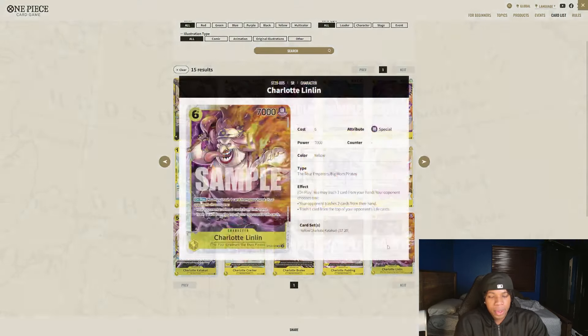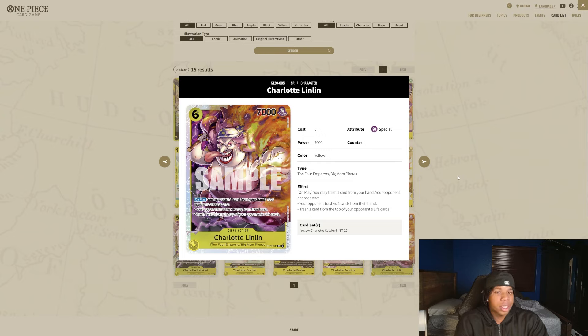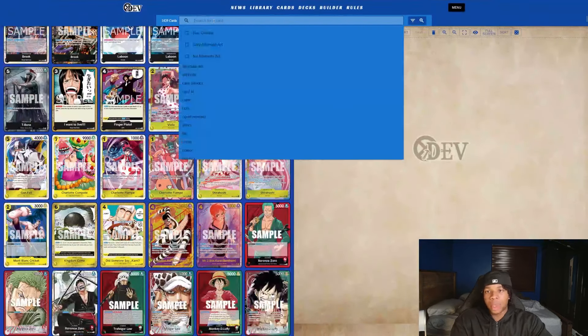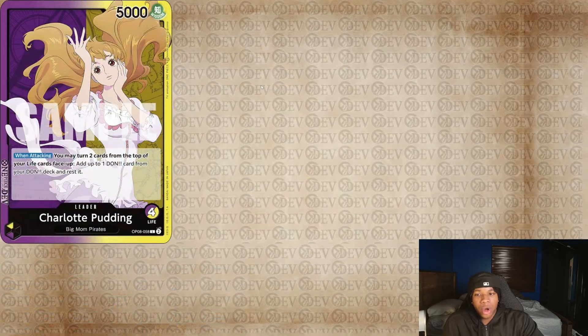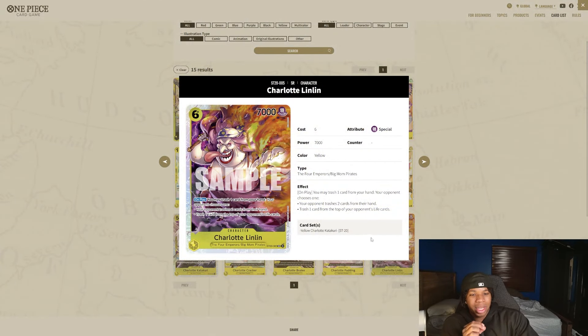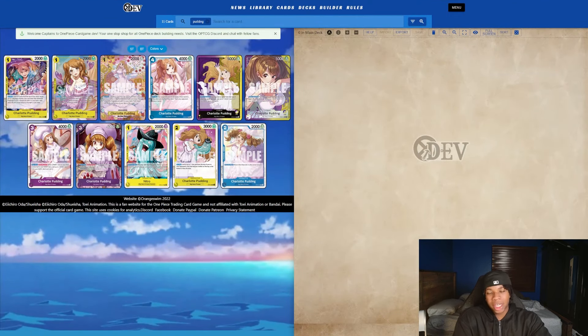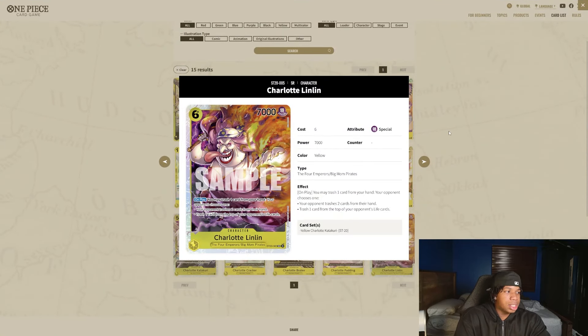That's just going to lead to more triggers and stuff, or worst case scenario if our life is already stacked, we can mess with our opponent's stuff — pretty neat. This next card is actually really, really neat. You may trash one card from your hand and your opponent trashes two cards from their hand, or they trash one card from their life. I'm actually thinking about putting this in Pudding. On your six Don turn, you'd have six Don — this is such an insane six Don play. Forcing your opponent to already trash a life or discard two cards on your six Don turn is nuts. I genuinely want to test this card out.